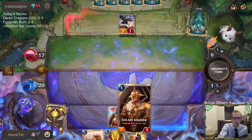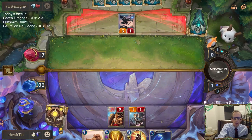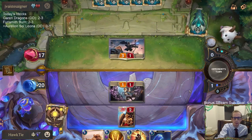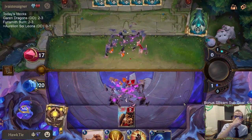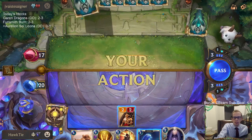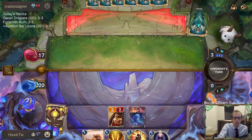Oh, that's a pretty Sparkle Fly. We'll turn a Solari Soldier into a Trickster — I like that. Oh, that's interesting, I love this trade. Why would they attack there? I don't know, I guess they like that trade too. Alright, we'll have our elusive Trickster.